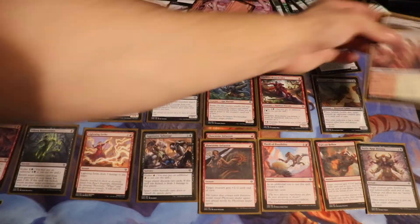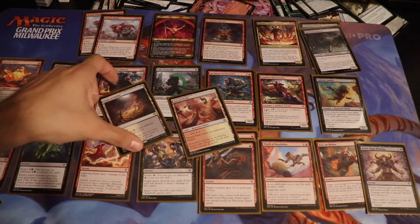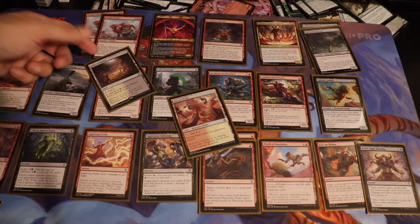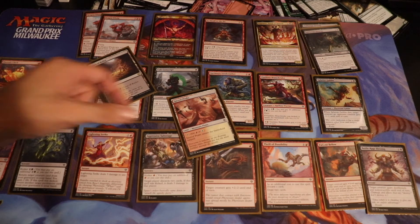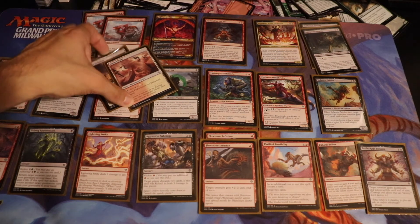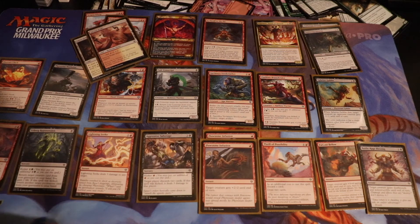As far as lands go, we'll go real quick here. We had a Pain Land — Red-White or Black-White Pain Land. That was helpful for pretty much the only white usage, which was Phyrexian Warhorse, paying the kicker on that. And a Red-White tap land for the Warhorse as well. The other unobserved kickers were green for Branch Rider and green for Urborg Repossession.